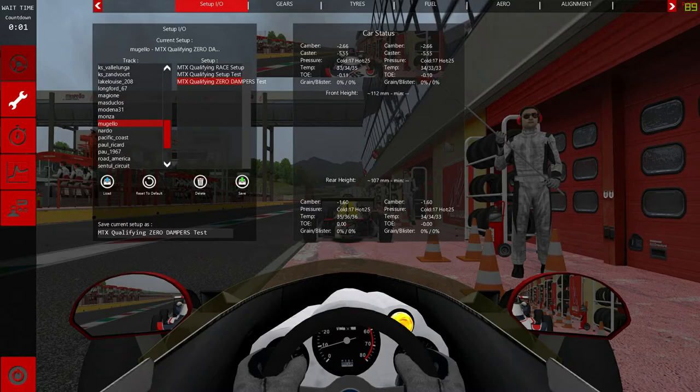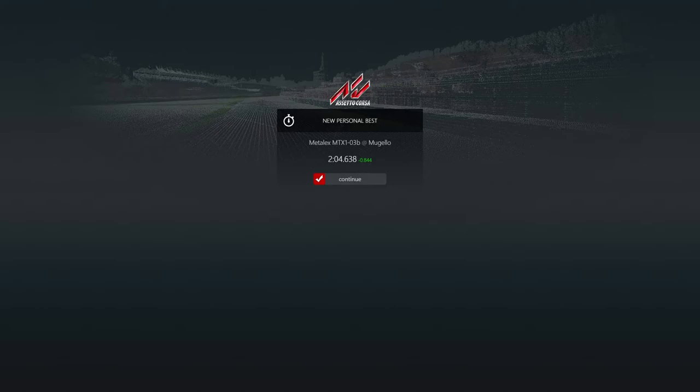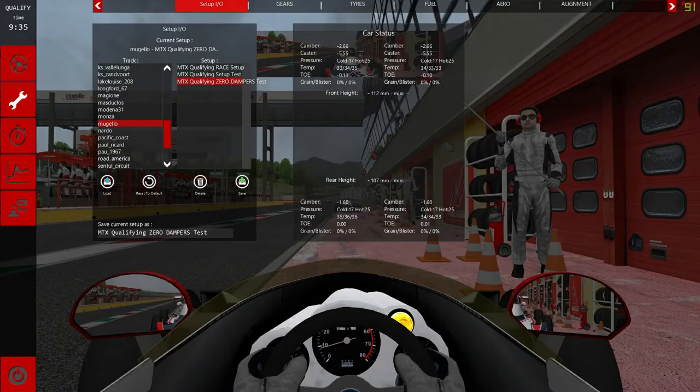Now you can load your qualifying setup — for example, the lowest fuel possible for two or three laps to get your best time, which is different from your race setup with full fuel to cover the laps. What you'll notice on the left-hand side is my wheel is grayed out — that's because it's counting down while the server sets up qualifying. When we go to the next screen, the wheel has gone full red, which means you can start qualifying or return to the pits at any time.